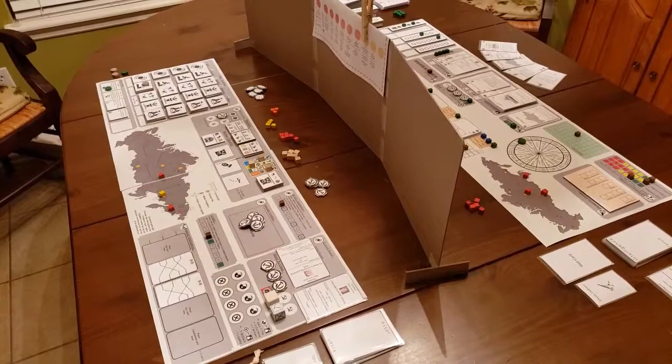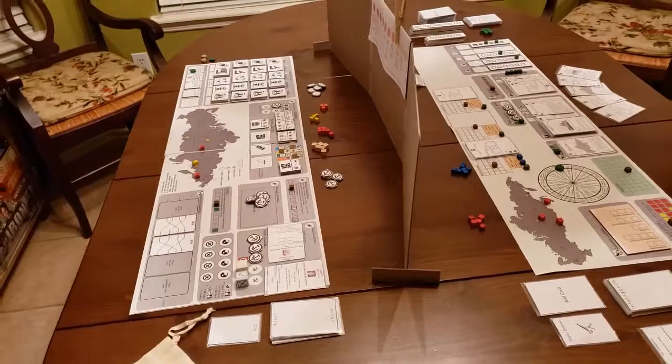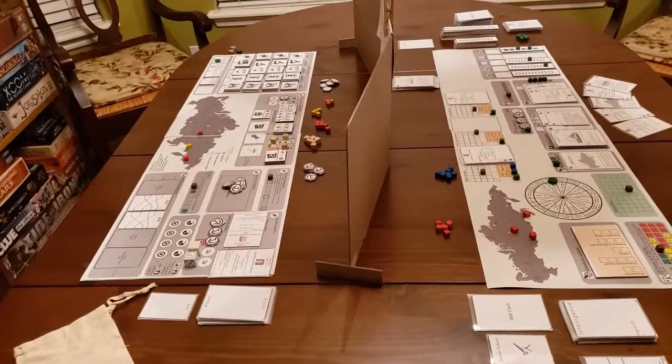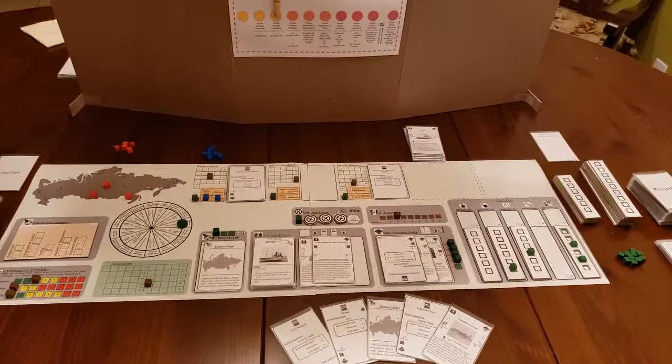Raven Rock is a two-player, asymmetric, hurried tactical race based on a fascinating segment of Cold War history where the first to victory doesn't always mean winning the game. During the 45 to 90 minutes it takes to play Raven Rock, players will feel the strain of uncertainty that mirrors the Cold War, considering questions like: who will launch first, who will we save, and will we have time to do it?